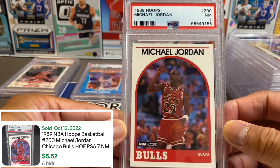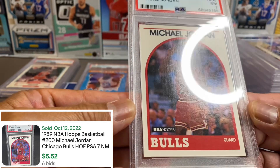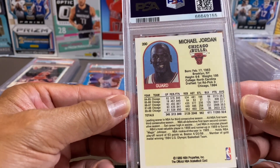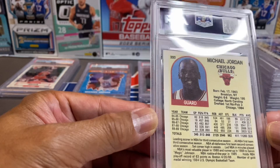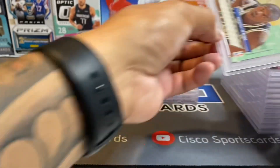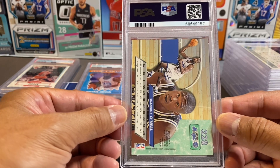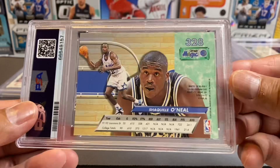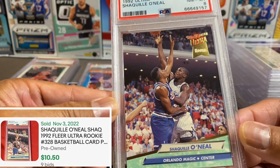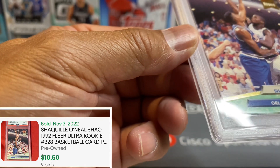Another NBA Hoops — also a seven. The centering looks decent on the front. You can see this card looks pretty decent; maybe the centering's a little off on the back, but hey, that's what we got. Okay, next one is a Shaq — I think this was a Fleer. Hopefully we'll get a decent grade here. The back looks okay. We've got an eight. I'm looking in the light and I don't see many major blemishes.